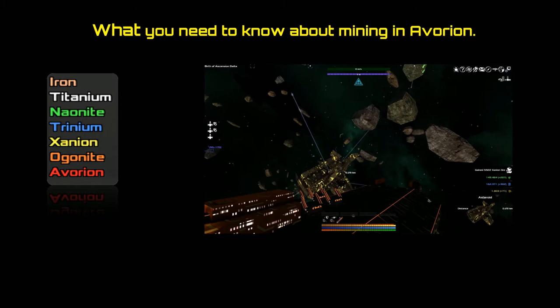So we have seven different materials used in the game. As you can see, I've got a list there of iron, titanium, nanite, trinium, organite, and Avorian. All of these materials can be found throughout the galaxy, with the exception of Avorian. Avorian is only found in the centre of the galaxy, so you won't find it outside of that until you get past the barrier. We'll talk about that later in the game when you come across it.